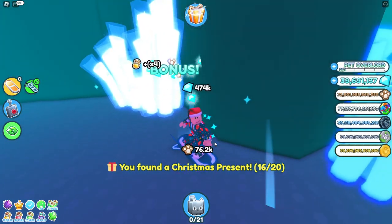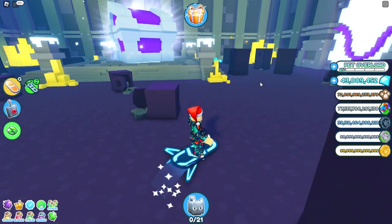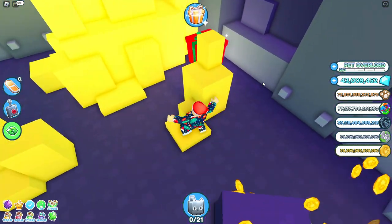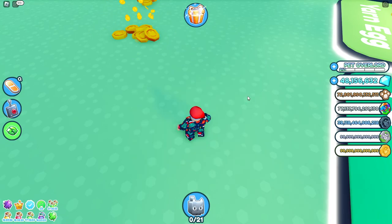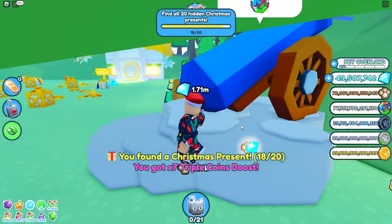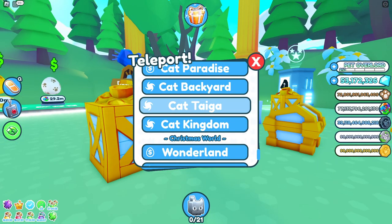The next location is at the pixel vault - click the pixel vault and it's on the right side, kind of hidden behind a money stack. The next one is at cat paradise, located just behind this cannon. You get tons of boost from doing this by the way.